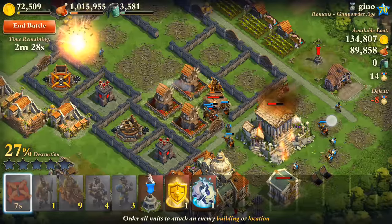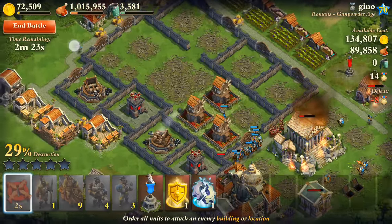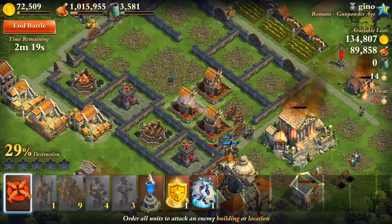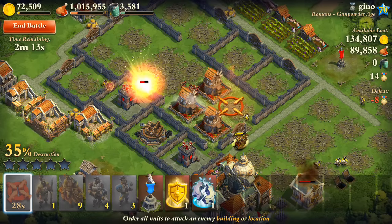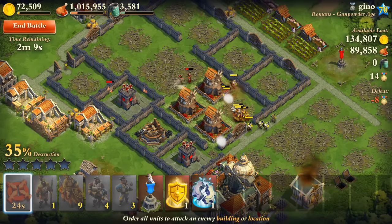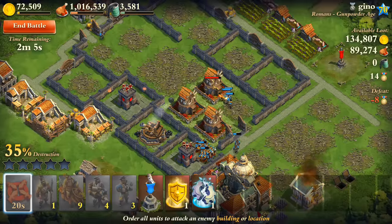I think they actually got protected, so it's all good. Oh, that one gorilla is over there — I didn't even notice him. He's this lone guy over here doing all the work, so it's all good. Let me rally everyone back over together because the gatling gun is not taking out those troops and that's a big problem right now.